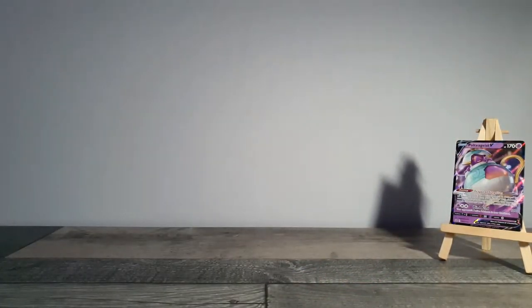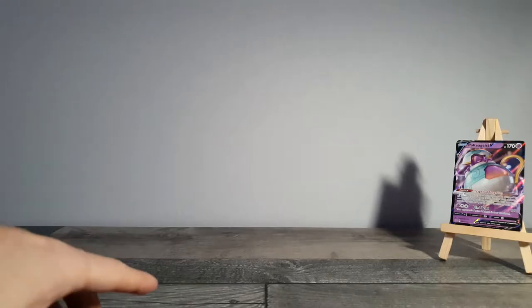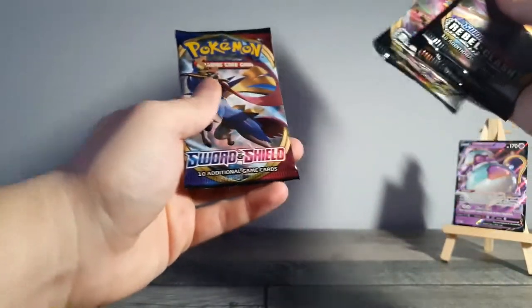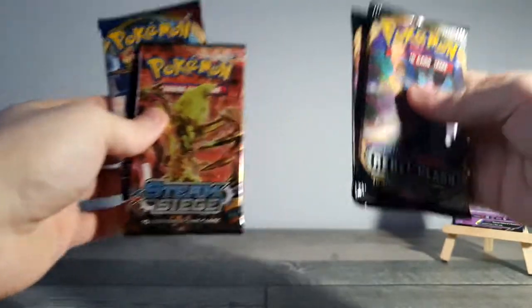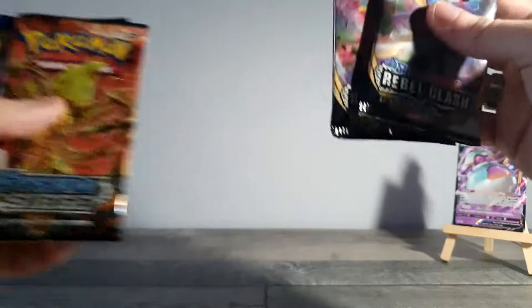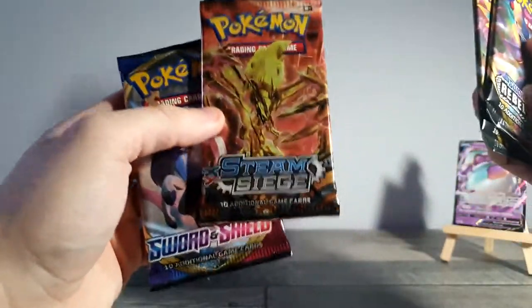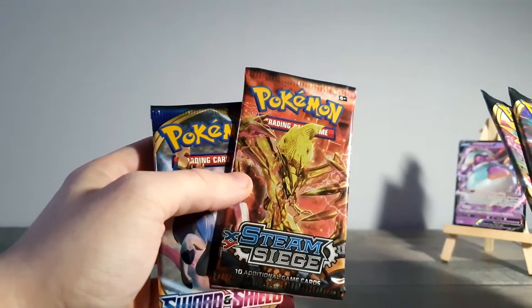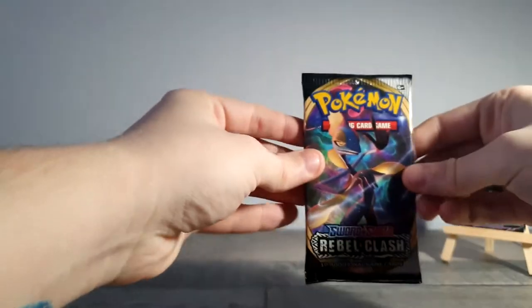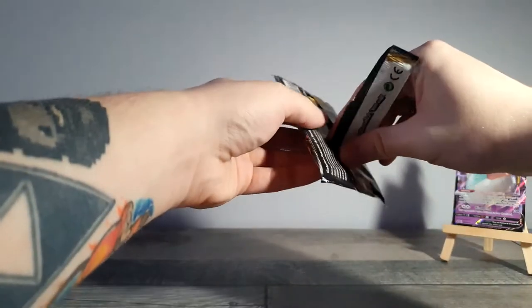Let's get all this off the table. I've noticed the talking between packs actually takes up the majority of the video, so we'll try to speed through that — I might even edit some out so you just see the cards. We've got two Rebel Clash in this, which are definitely being opened first. Morgana's excited to see Steam Siege because she wants to get a Luxury Ball. Sword and Shield typically has pretty good cards. We are going to start with Rebel Clash.